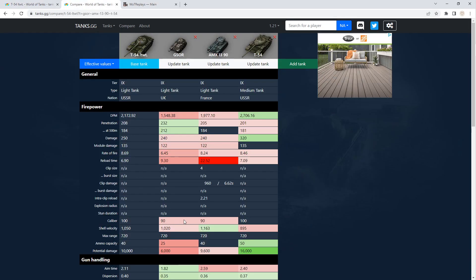Let's go ahead and get over the comparison. We're going to have the T-54 itself as a comparison so you can see the difference between the medium and the light tank, but the other two on the North American server that I see at tier 9 are the G-Sort and the AMX 1390. The AMX is an autoloader, but I want to have at least three things to compare it to, so we threw it in there anyway.